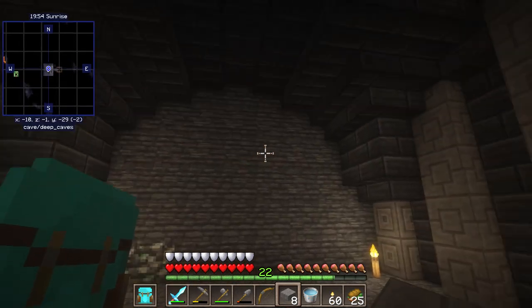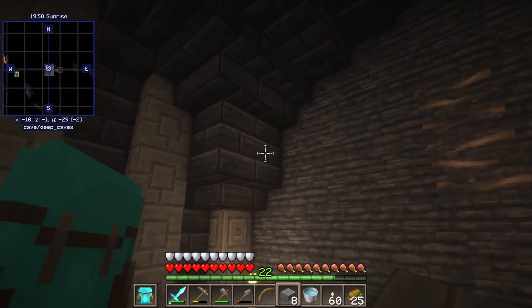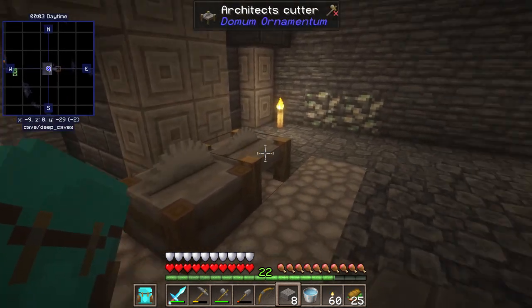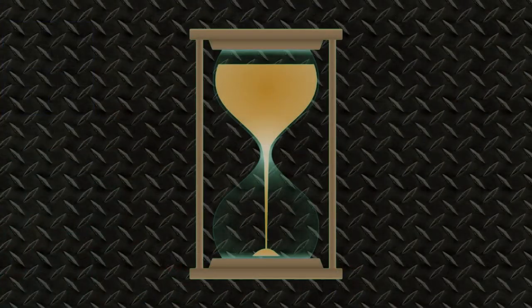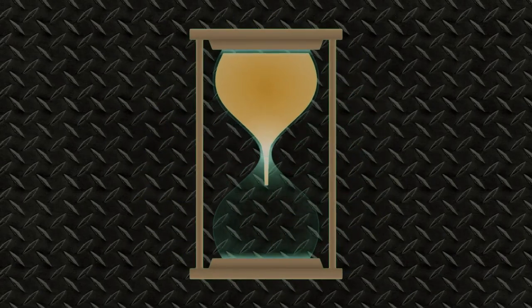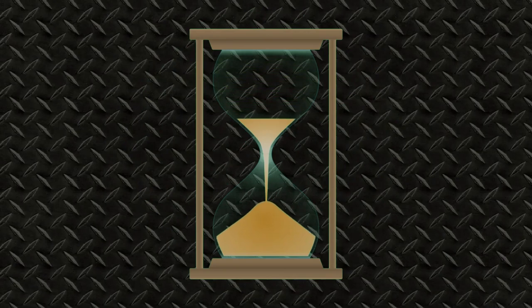And voila! The first upper module is complete, and that means I have just 39 more to go on the upper level, as well as all 40 of the lower level before I can start working on the water wheels. As I said before, there's a tremendous amount of digging to be done, and then there are the ceilings, walls, and floors to be completed as well. You've already seen samples of these, so I'm not going to keep throwing out frequent updates to show incremental progress, because at this point they would all tend to look the same anyway. But I will wait until I have something more substantial to show off.